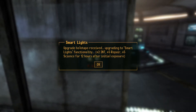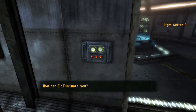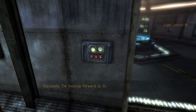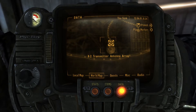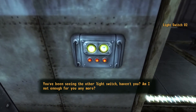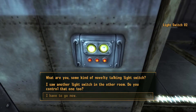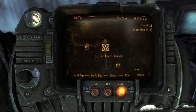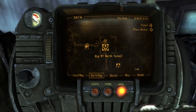This is Light Switch number 1. I've upgraded it to give plus 2 repair and plus 5 science for 12 hours after exposure. It has a sort of female, laid-back personality. With the upgrades, simply sitting in its exposure gives you all those benefits for 12 hours, which is just brilliant. To find Light Switch number 1's personality holotape, it's down at the X-2 Transmitter Antenna Array. Light Switch number 2 is located right here — its holotape is up in the Big Mountain North Tunnel, in a small room on the right.